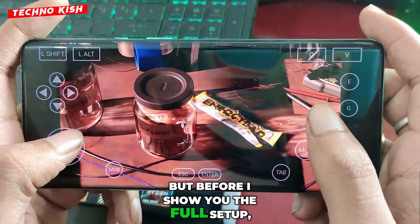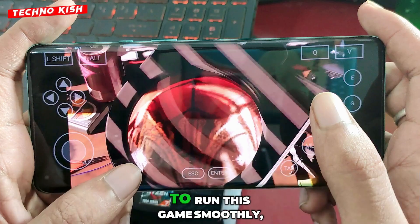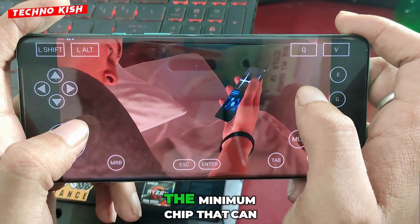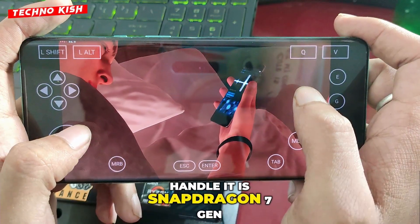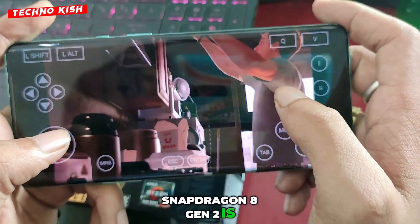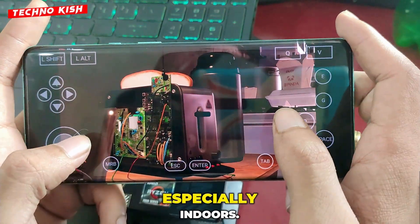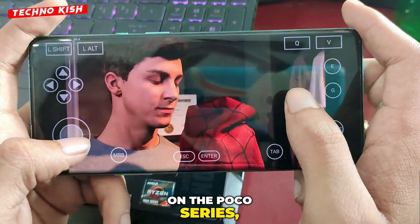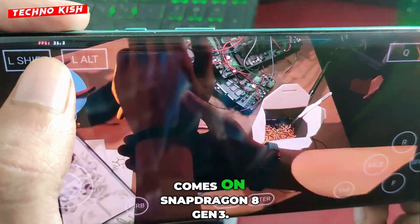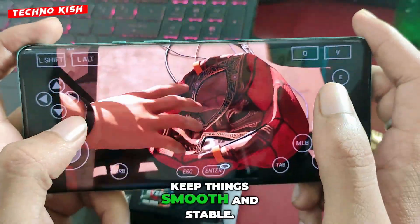Before I show you the full setup, let's quickly talk about the supported devices so you know whether your phone can handle it or not. To run this game smoothly, your device should have at least a benchmark score of around 8 lakh or higher. The minimum chip that can handle it is Snapdragon 7 Gen 3, but if you want truly playable performance, Snapdragon 8 Gen 2 is where the magic happens. You can even get up to 40 FPS in certain areas, especially indoors. This game also runs great on the Poco series, like the Poco F5 and F6, but the ultimate experience comes on Snapdragon 8 Gen 3. As for RAM, you'll need at least 12 gigabytes to keep things smooth and stable.